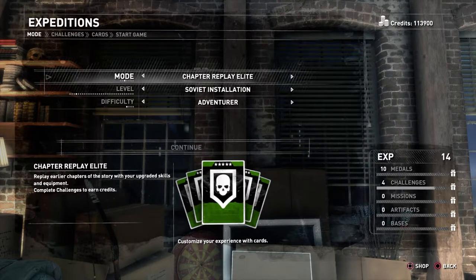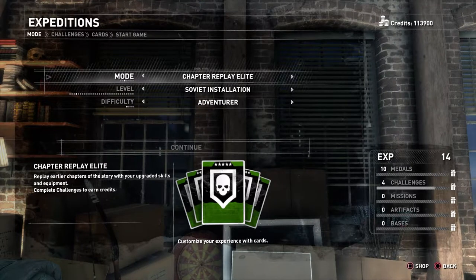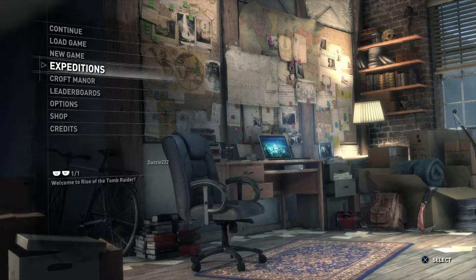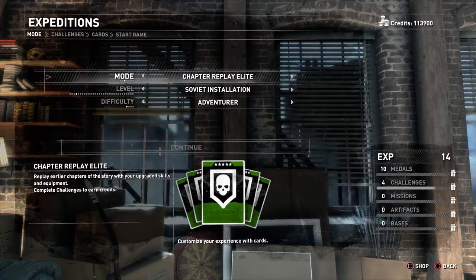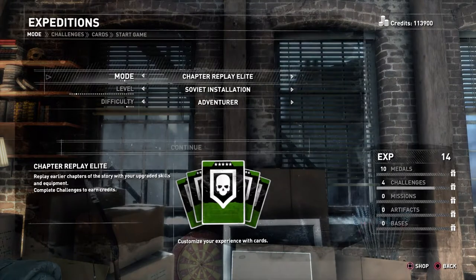Hi guys, Elite Gaming Entertainment here. Today I'm going to try and get the Triple Threat trophy on Rise of the Tomb Raider. Once you've completed the campaign — and I advise you do complete the campaign first — you will automatically unlock the shotgun. Then come back to the main menu, go to Expeditions, and choose Chapter Replay Elite, because by choosing this one you will be able to keep all of your upgrade skills and equipment.